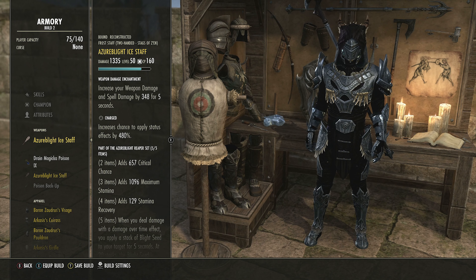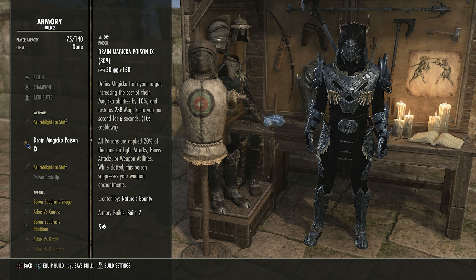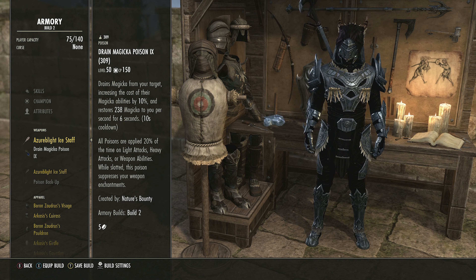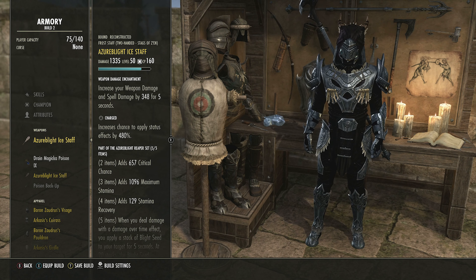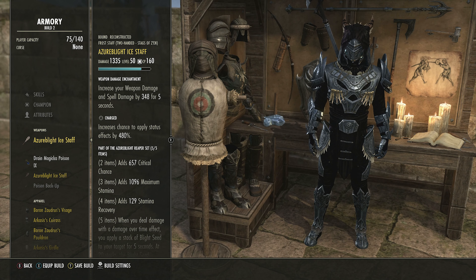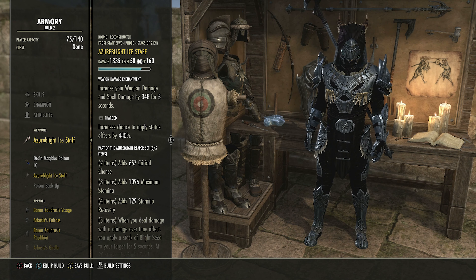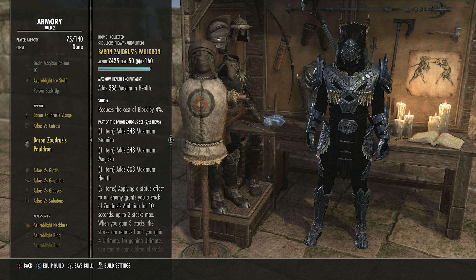That's luck-based but it has good uptime. If you don't need resource recovery, the poison can be changed to increased weapon and spell damage instead. If you have poisons on the weapon, it negates the Magicka glyph — use the poison for recovery, remove it if you want the extra damage. You can also put on a Crusher or damage shield glyph — your choice. The jewelry is also Azurelight since it's a medium set.